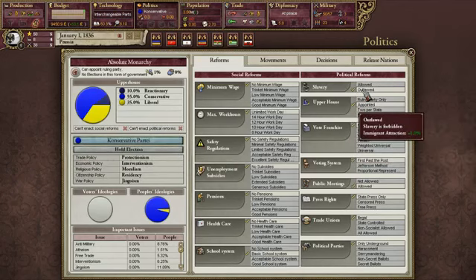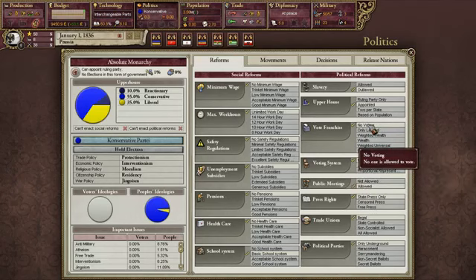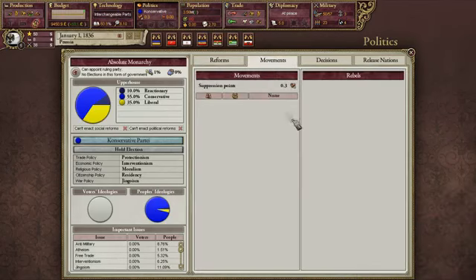In political reforms, we've got options like outlawing slavery, our upper house composition (currently appointed), voting franchise, whether people can vote (right now we don't because we have an absolute monarchy), the voting system, public meetings, press rights, trade unions, and things like that. This is also a list of movements — if we ever have rebels cropping up in our territory they'll appear here, and people can create movements such as a universal suffrage movement where people start protesting. That's what suppression points are used for: if a movement gets too strong, I can suppress it assuming I have enough suppression points.